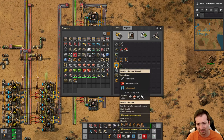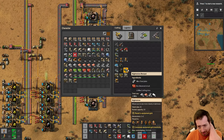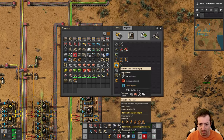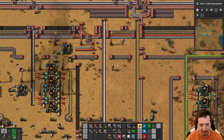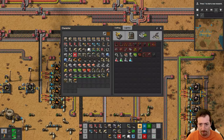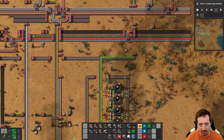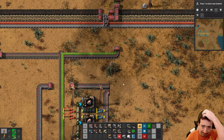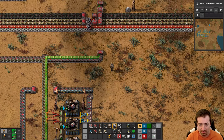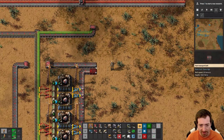I need to craft solar panels. I always think I need glass for these, but that's modded — we just need circuits, steel, and copper, which are all kind of right here. Focus on one thing at a time. Bots first.